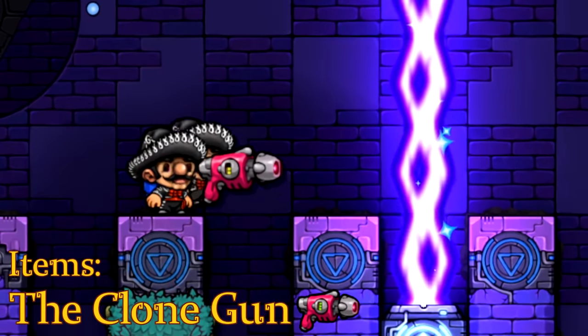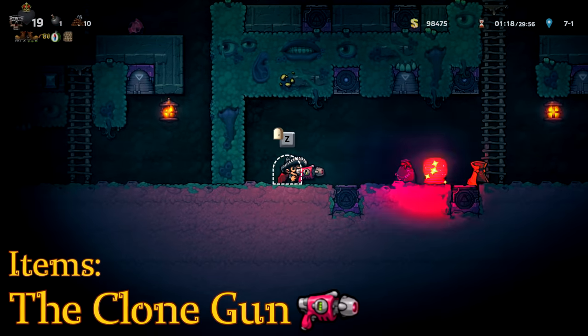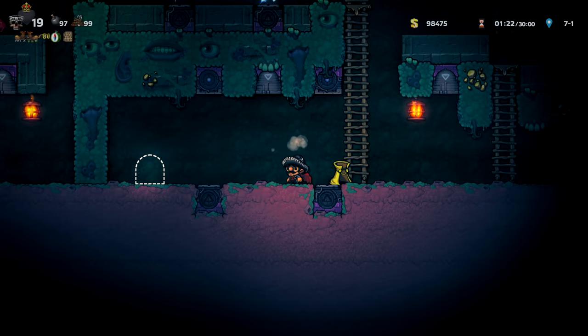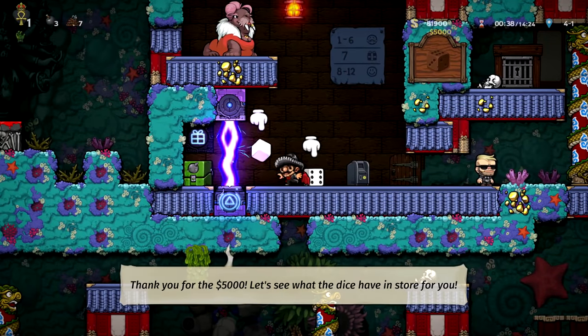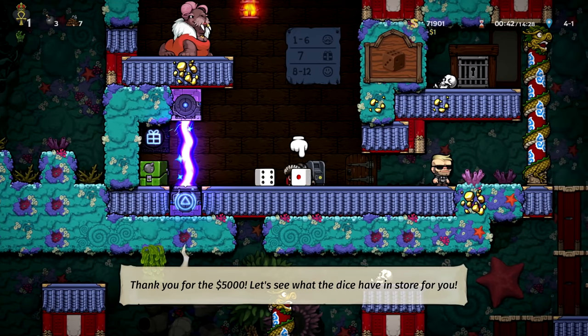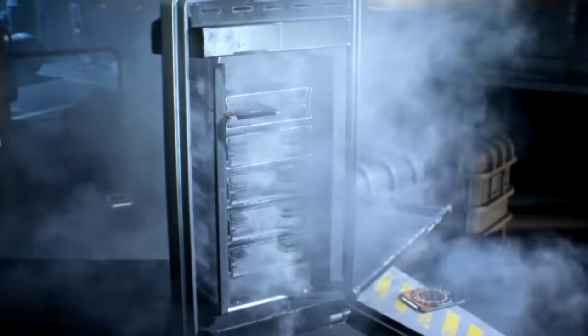Besides letting you make out with yourself, the Clone Gun will allow you to clone the reward bag from a successful Sun Challenge in the Sunken City, for a total of 96 bombs and ropes — and it's definitely the easier path to follow. As a bonus, you'll find Tusk Casino Shack in your way, which has a good chance to provide items your run may sorely lack, alongside the lifelong gambling addiction.